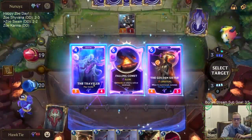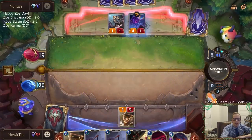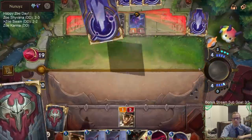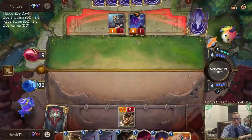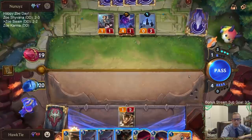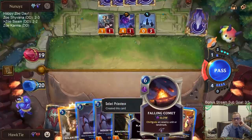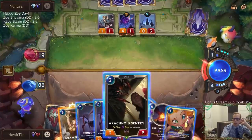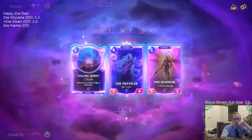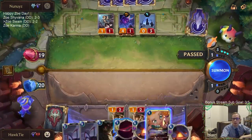I need to mulligan those 4-mana cards. I think they're a Targon's Peak deck — definitely a Targon's Peak deck. My main problem with playing Priestess this turn is that next turn I don't get to Fallen Comet a Targon's Peak. Maybe I just don't Fallen Comet a Celestial with Targon's Peak though, because I may need these Fallen Comets for the Aurelion Sols also.